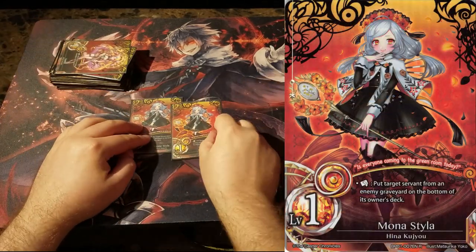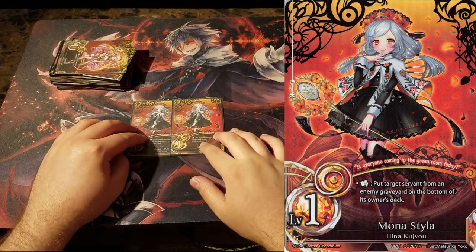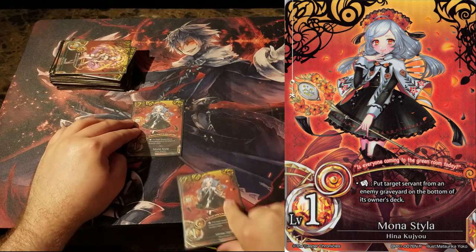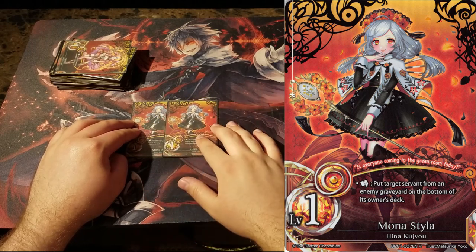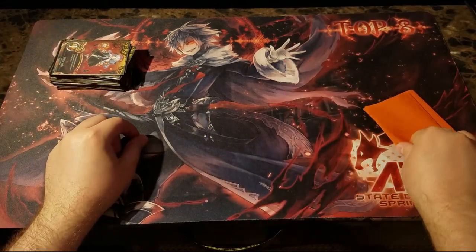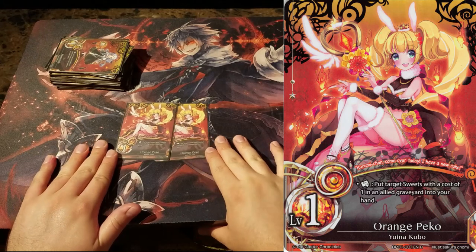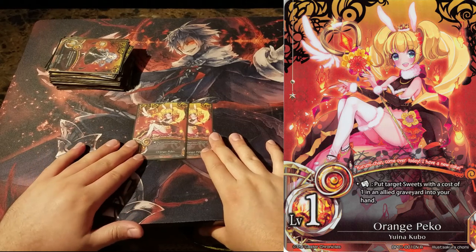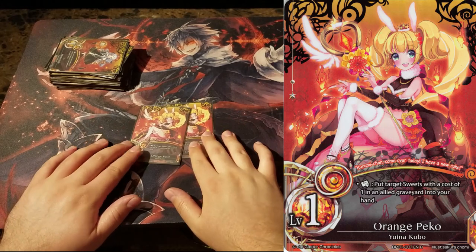Next we play 2 Mona Styla. Mona is a pretty good card — not the best caster in the deck — but she taps for orange, which is always nice. You can also break up your opponent's combos with their graveyard, and when it comes up, it's a real good card to have. Moving on, we have 2 Orange Pekka level 1. She synergizes with Cookie — that's the only target right now — but the fact that you can just get free Cookies all day makes her real good.